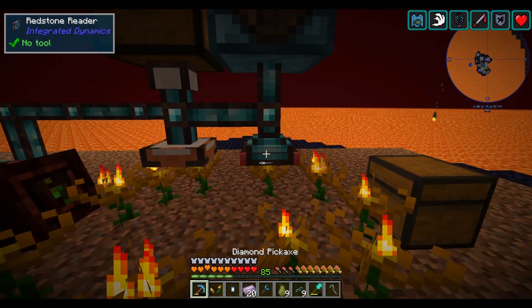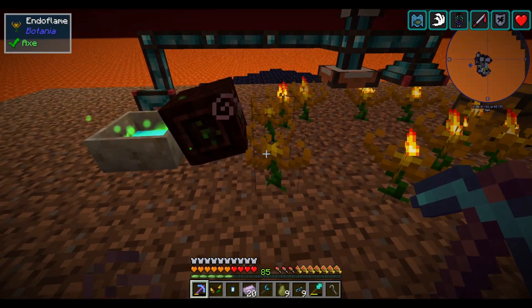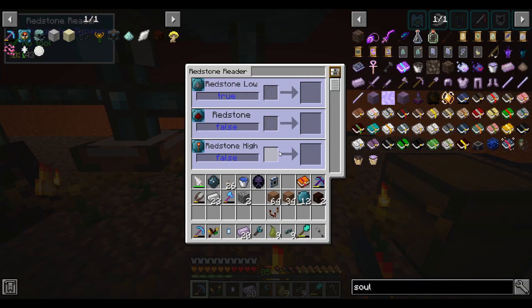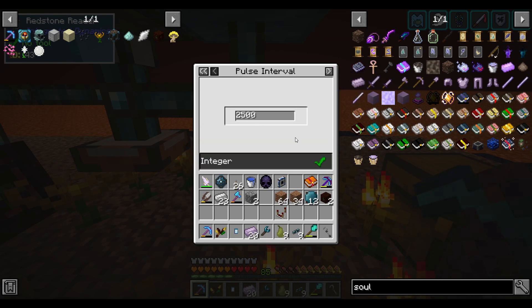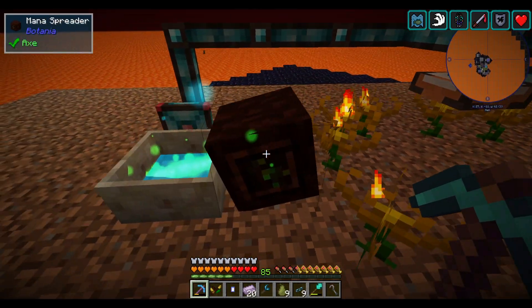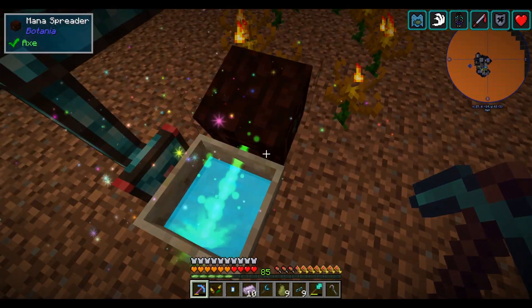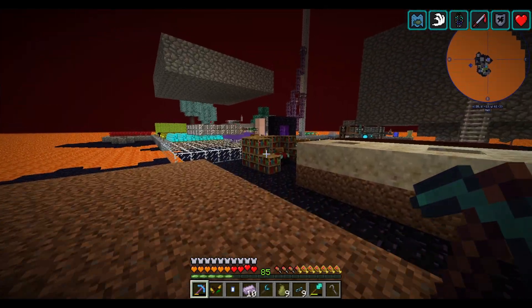One quick correction: endo flames only burn fuel for half of the furnace burn time. So because this fuel burns for 5,000 ticks, I have to change this timer to 2,500 — which is half of 5,000. Anyway, I'm going to make some mana steel by throwing soul steel into the mana pool.